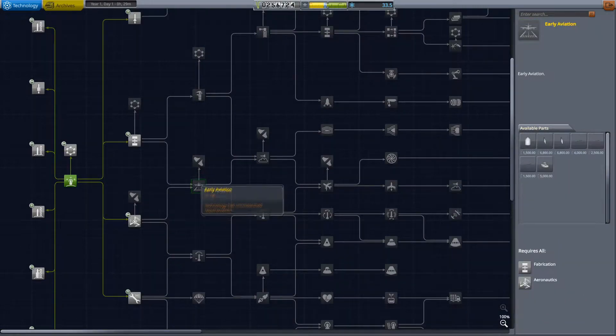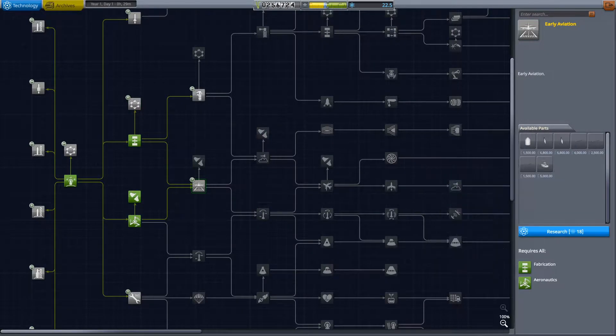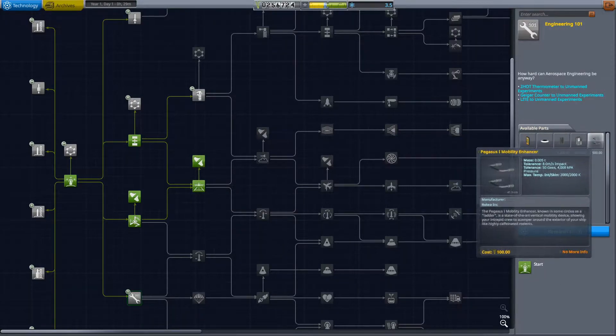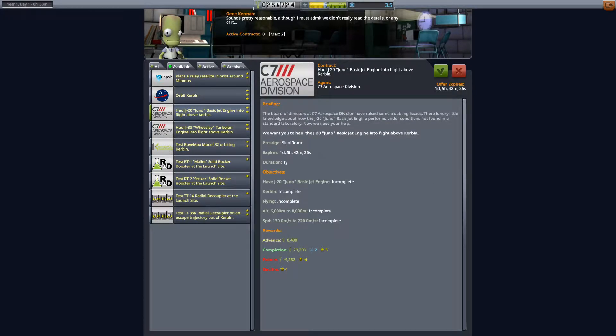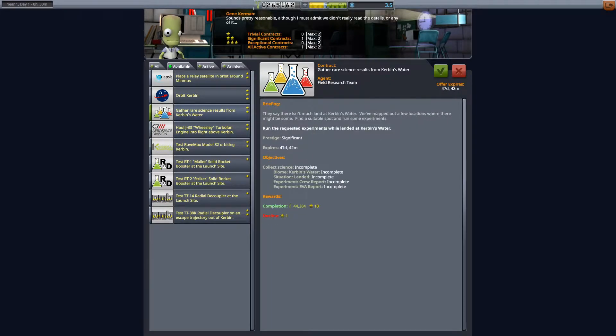We have 33 science points to spend and I decided to spend it on some plane technology because planes are great - you can just fly around and collect science. They're really good in the early game actually. And I also decided to pick up these two contracts just to test out these two jet engines, the Juno and the Weasley. So it's time to build our first plane.